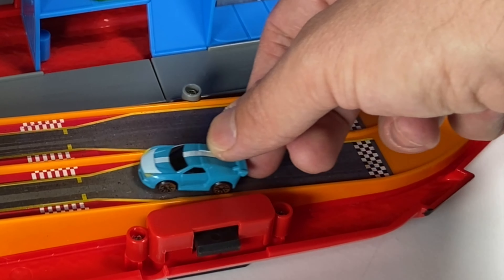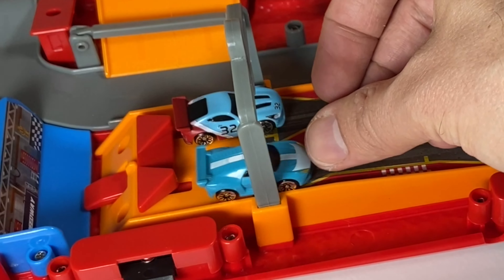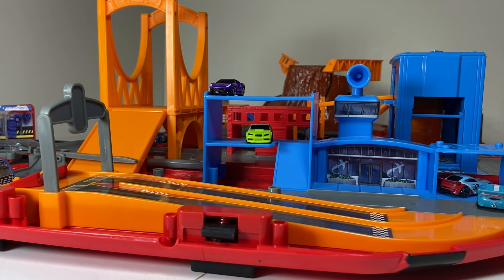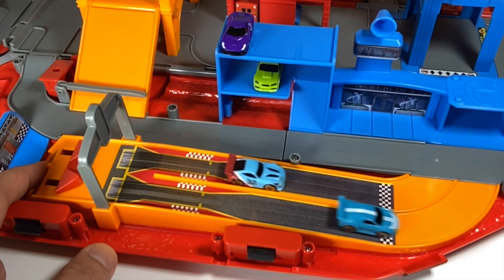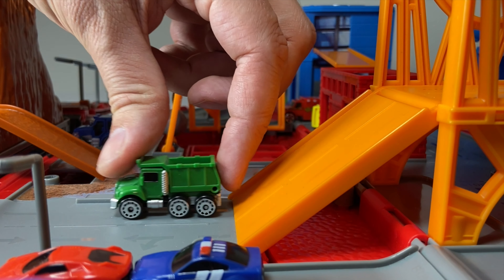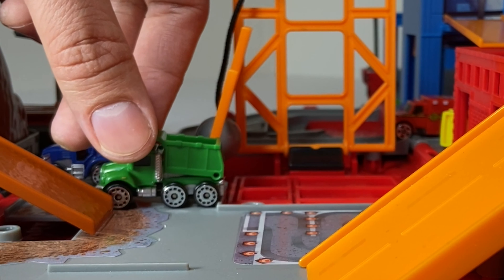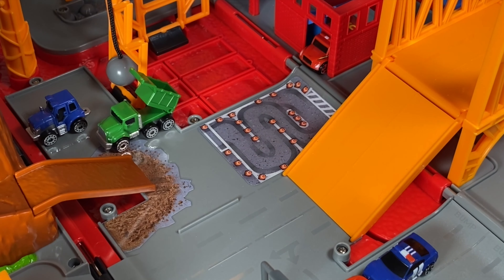The light blue sports car is gonna race our number 32 race car — who do you think is gonna win? I think number 32 is gonna win. Here they go in slow motion. Oh, I was wrong — the light blue sports car with the stripe won! Our green dump truck is leaving the bridge and is going to the construction site where it's dumping out its cargo.